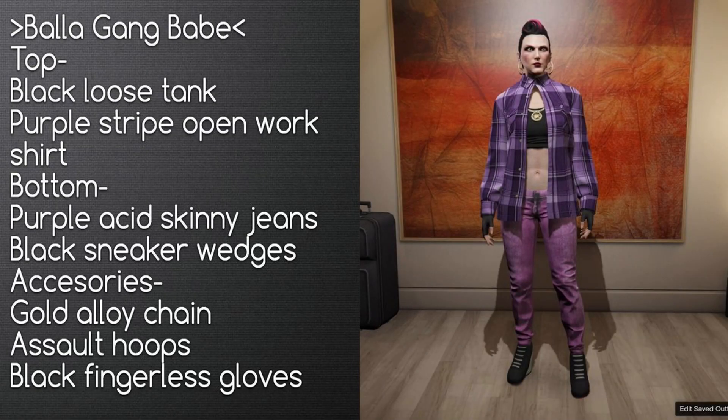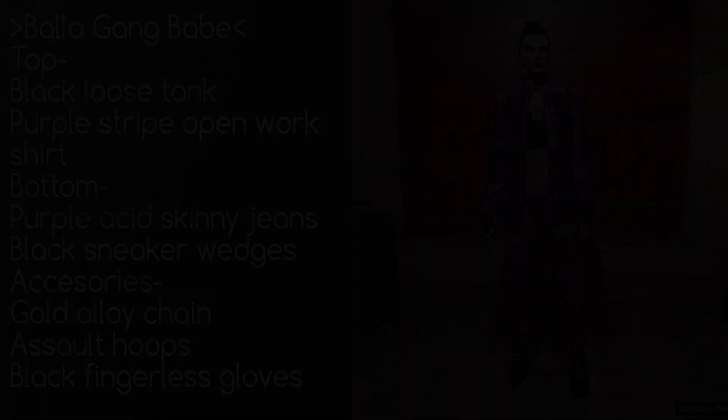Now here are some female outfits, and they're pretty awesome as well. This first one from Zelda is the Balla Gang Babe — kind of the opposite of the Grove Street Gangster. For the top, go with the black loose tank with the purple striped open work shirt. For the bottom, purple acid skinny jeans with black sneaker wedges. For accessories, the gold alloy chain, assault hoops, and black fingerless gloves.